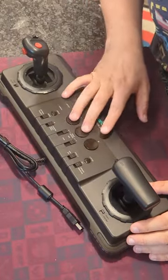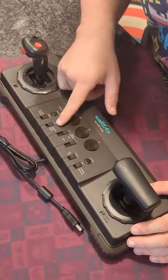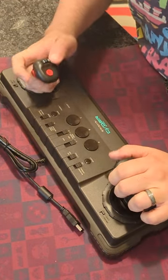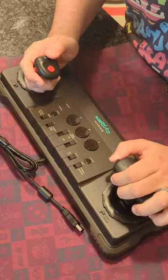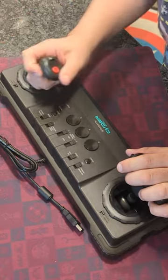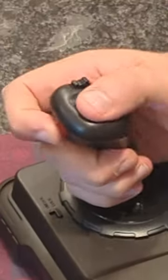It's got A, B, and C buttons like Genesis, but it's got a bunch of auto options and trigger speed, and then there's buttons on the stick itself and on and off. Oh look, I think you turn this button off if you don't want to activate it. That's cool.